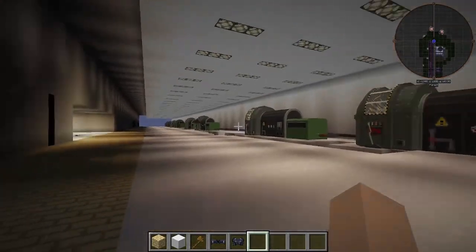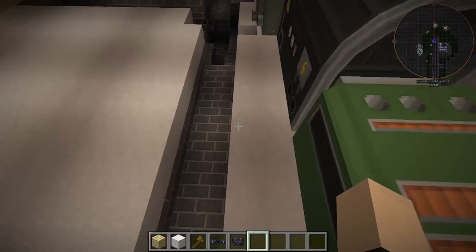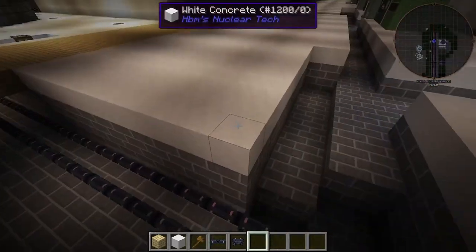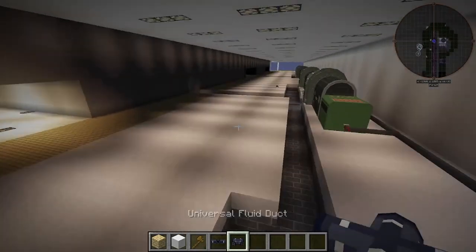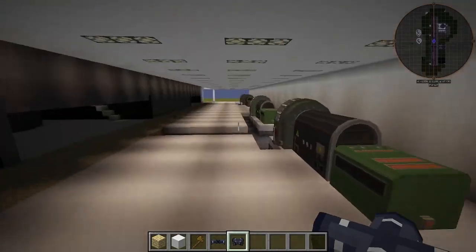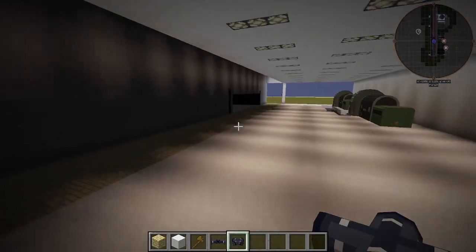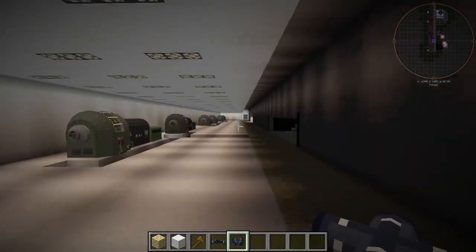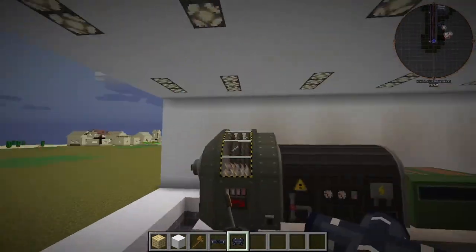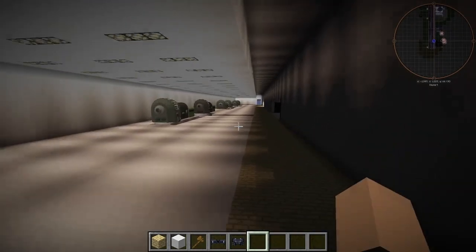We have our turbine hall. Obviously there's not any rooms in here with fluid ducts hooked up, because I have to replace every single one of these deprecated ones — and I do not have time for that right now because I have to upload on a consistent schedule. Anyway, I'm giving you a tour now. Look at all these turbines — I think there is the accurate amount of two turbines per reactor, but I'm not really sure.